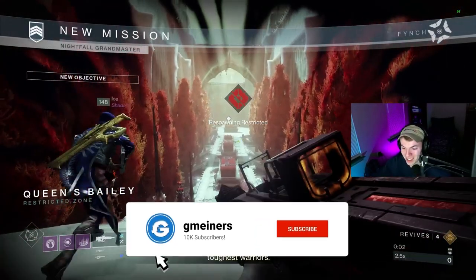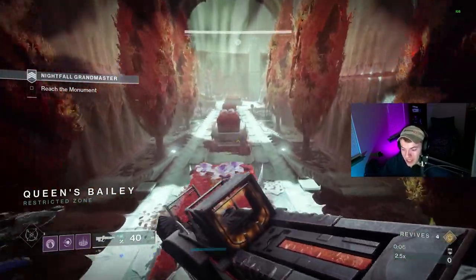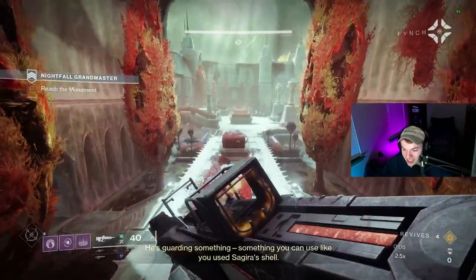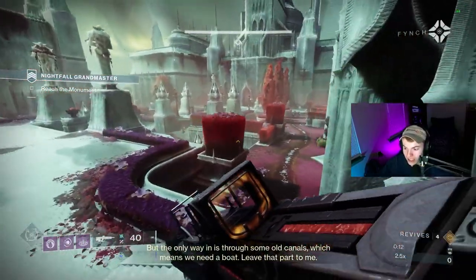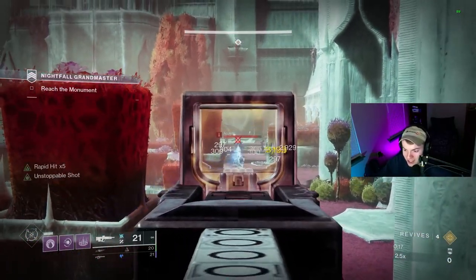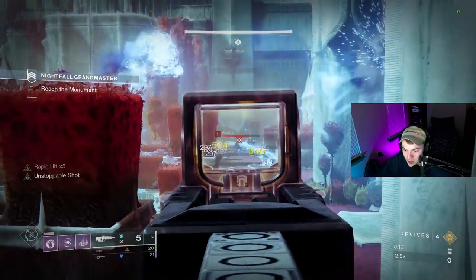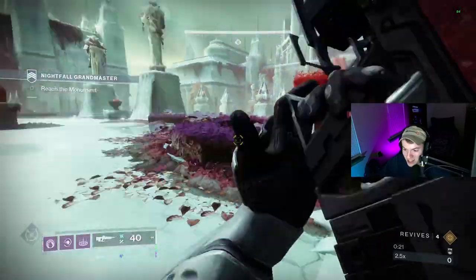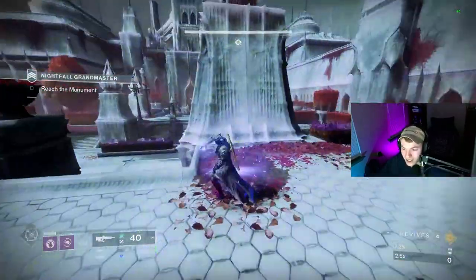That is everything we ran. For the rest of the video, I'm going to be going over how we approached each area of the strike, along with any tips or tricks to help make the clear easier. Starting off when you spawn in, the first thing you should do is have someone on your team shoot the boss until he despawns and goes somewhere else. The boss's arc attack does a ton of damage, so you don't want him sticking around. After that, we just sit back and add clear, focusing trash ads and then killing the anti-barriers when there is less shooting at us.